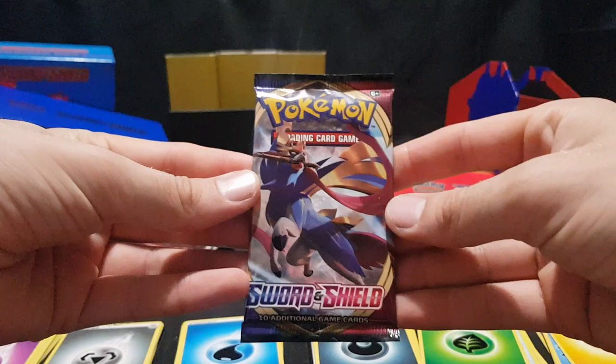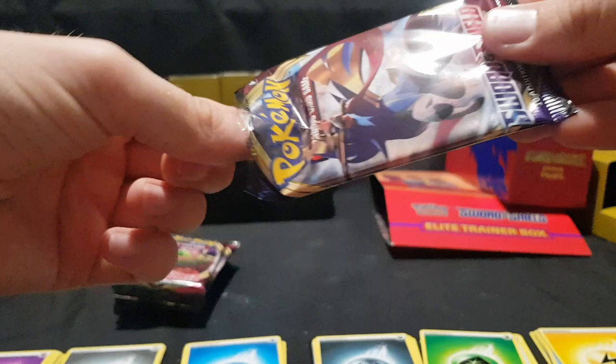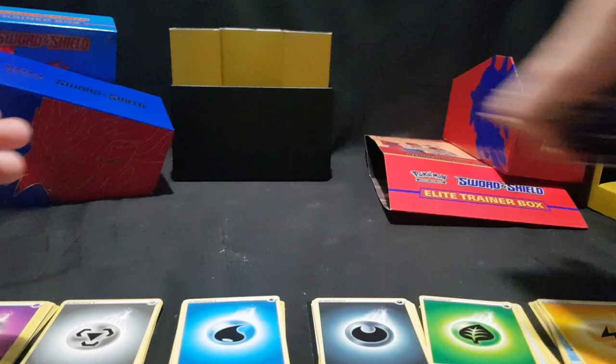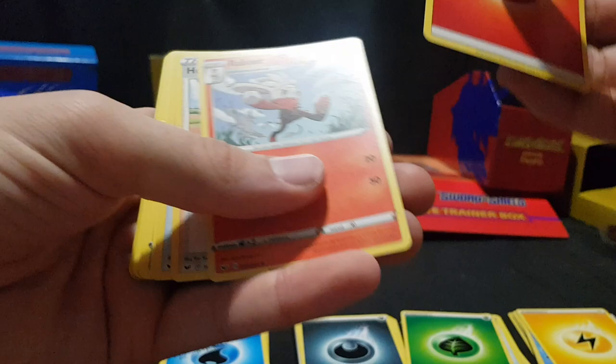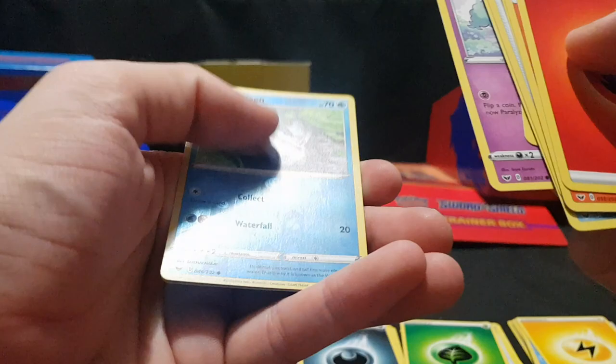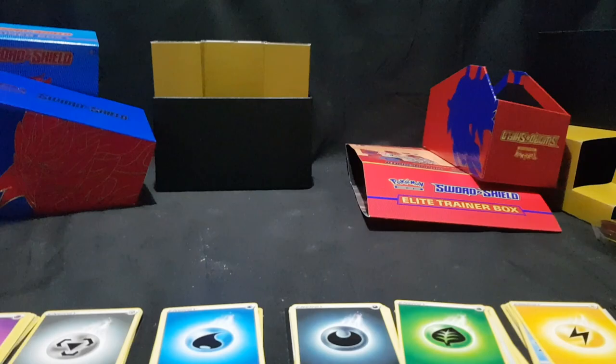The first one we're opening is a Zacian one. There we have the code card. Energy, Reboot, Hop, Pokegear 3.0, Snom, Grookey, Shellder, Mawall, Galarian Ponyta. We have Goldeen Reverse Foil — looks gorgeous. And we have Raichu.